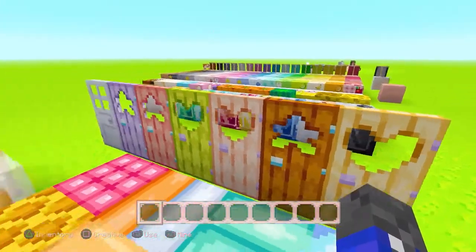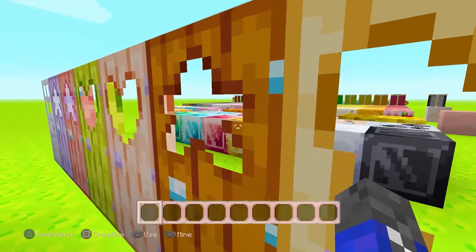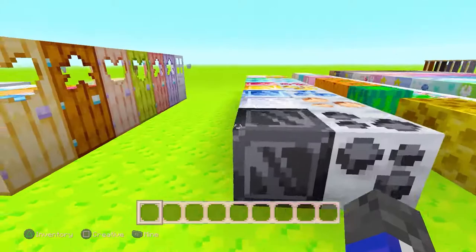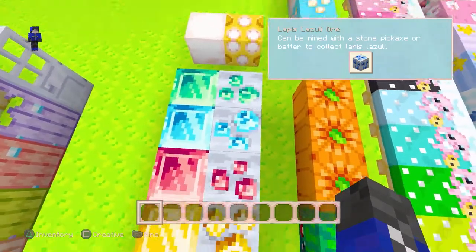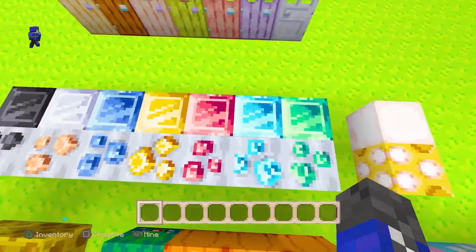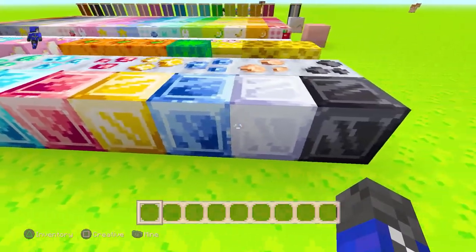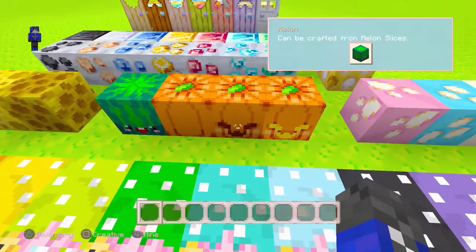The doors change colors just like the wood, and they also have little designs — hearts, stars, more hearts, more stars. The iron door is practically the closest to regular Minecraft, still with four squares in the middle. For ores, we have coal, iron, lapis, gold, redstone, diamond, emerald, and quartz ore. They're all pretty much the same shiny gem-looking block in different colors, except quartz which is more of a plain white block.